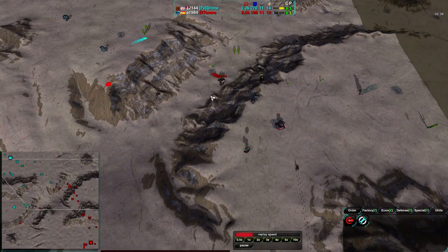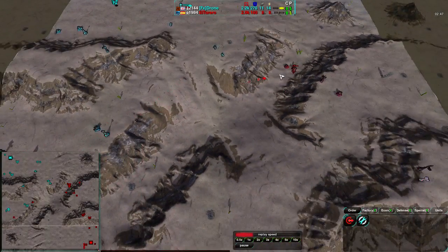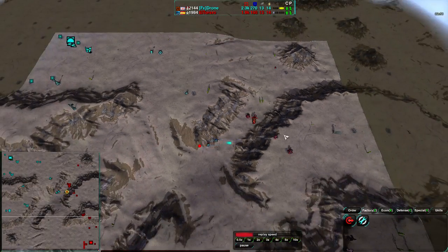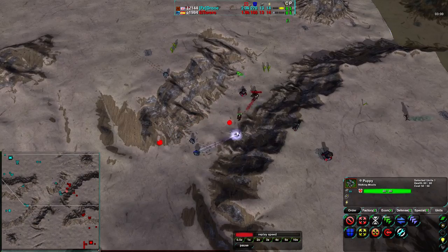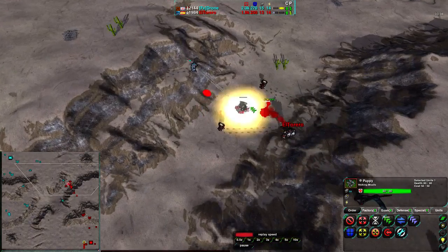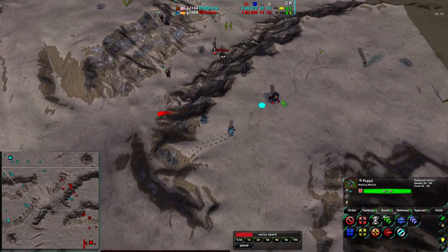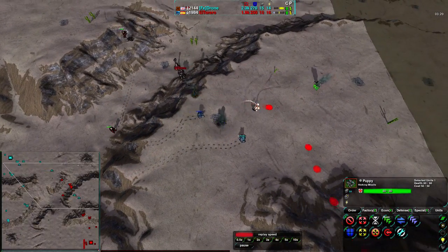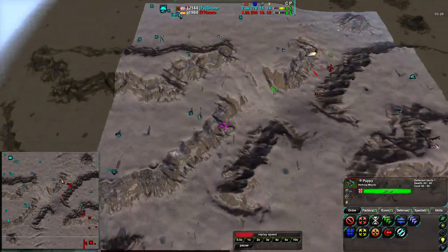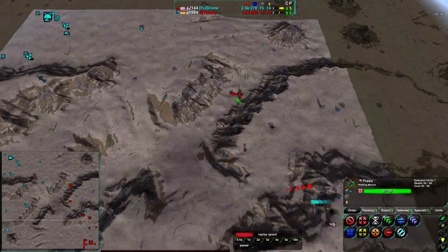El Torero is doing a very nice job expanding on the east side, and Drone is expanding on the west side — both players matching each other's expansions, mechs for mechs. Though El Torero is being more bold, going towards the center. Drone is taking one of the high ground mexes first, so El Torero is going to have a harder time holding his. The metal extractor goes down, but the duck is also down. El Torero is starting to fall behind on economy — Drone with 15 metal, El Torero with 10.